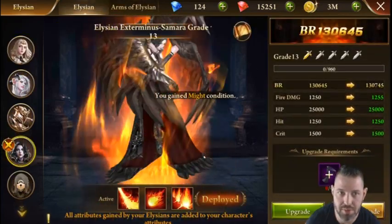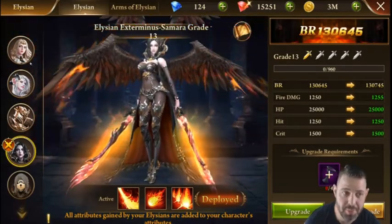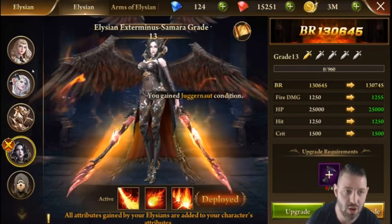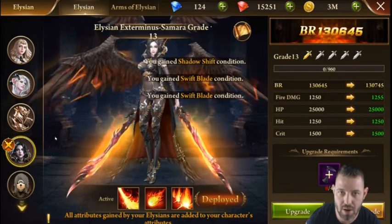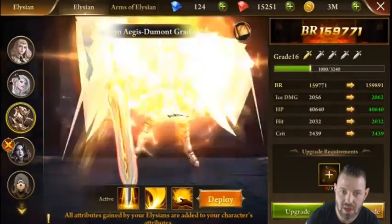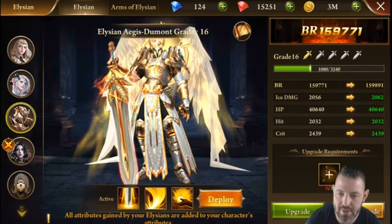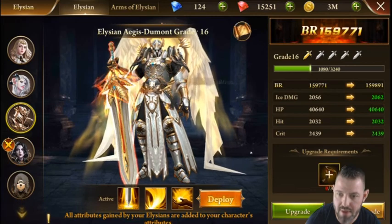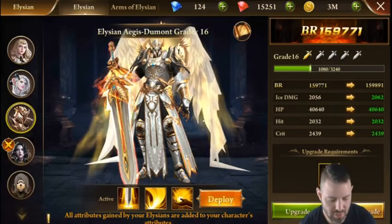With that being said, that's pretty much all there is to Elysians. Yes, they greatly help your game and you use them quite frequently. The biggest things: keep their levels about the same, keep their Arms of Elysian upgraded evenly, and it will balance out your character's BR. Lastly, look at their actual attacks and benefits — it may help you beat a certain boss, whether it's reflection damage, healing, or other mechanics. Thanks for watching, and I look forward to seeing you next time.